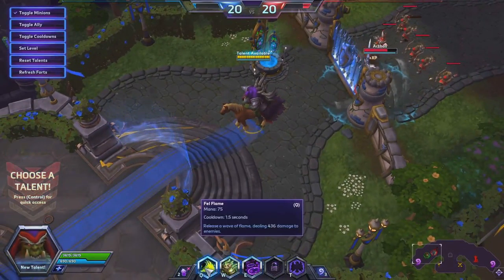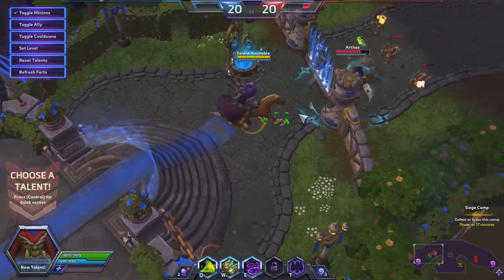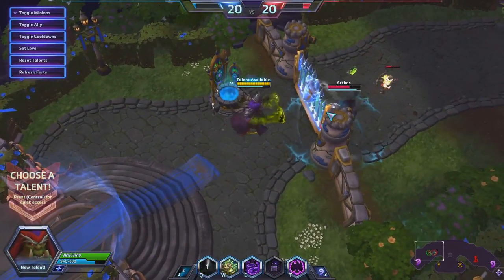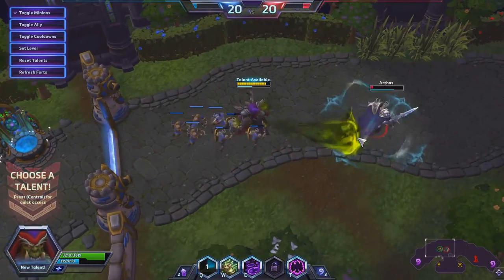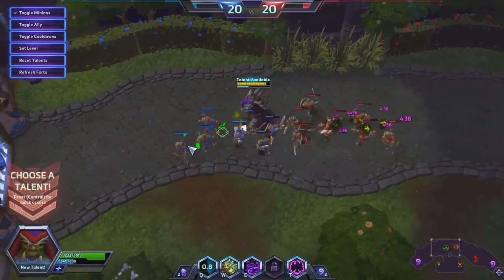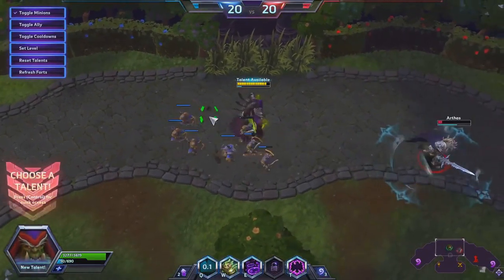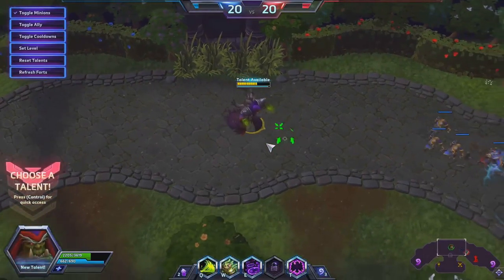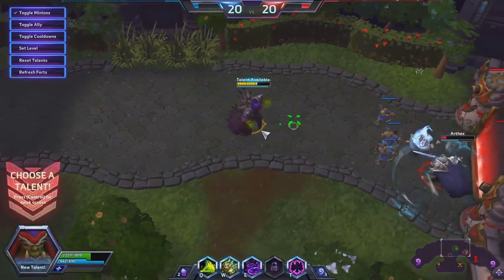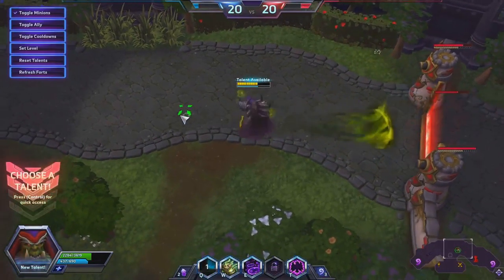His Q ability is called Fell Flame. It has a 1.5 second cooldown, so you can be spamming this a lot. It just shoots out this nice green flame here. You can just be pounding this out every one and a half seconds, doing a lot of damage. But it also sucks up your mana pretty well — you can see the blue bar going down and there's no passive mana regeneration at all. But once you use the Life Tap ability, you get a whole bunch of mana back — an entire bar of mana for a little less than half your health.